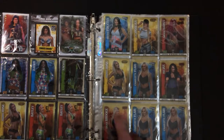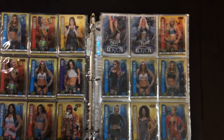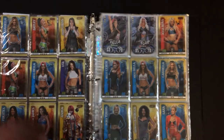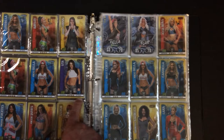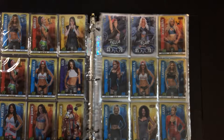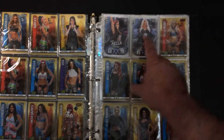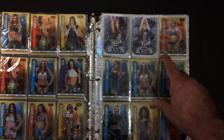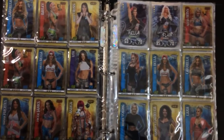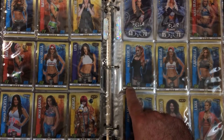That's really low for Nia. Dana Brooke 53/60. Carmella 54/60. Nikki Cross at 62/60. Lita 66/73. Nikki James 62/62. Asuka 76/79. Nikki Bella 60/70. Charlotte Flair 85/78. Alexa Bliss 69/73. Becky 81/66.